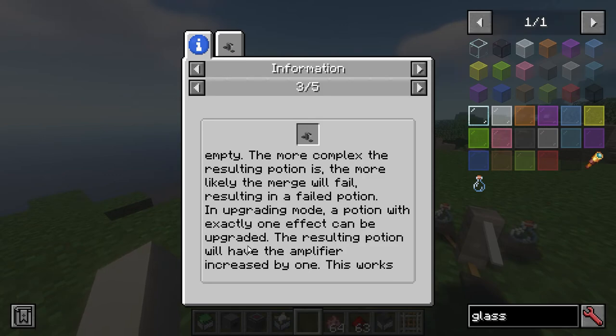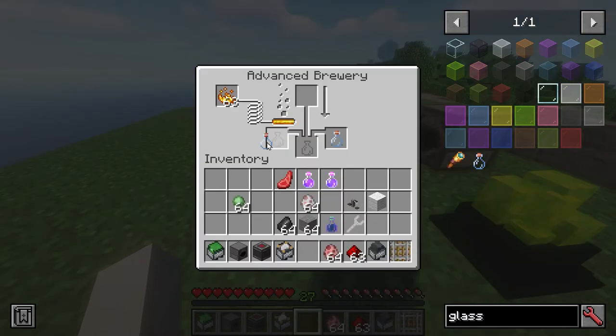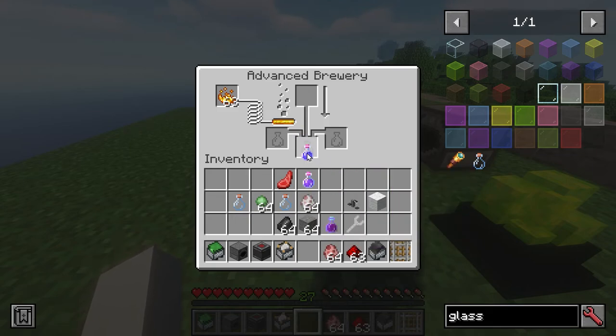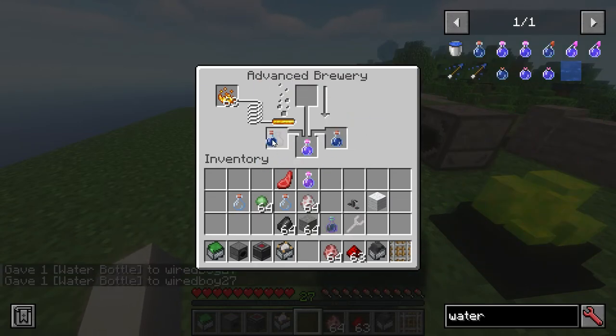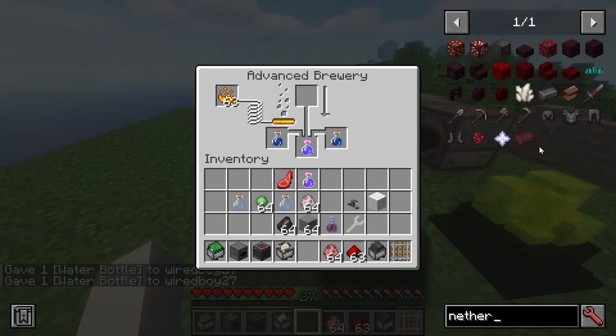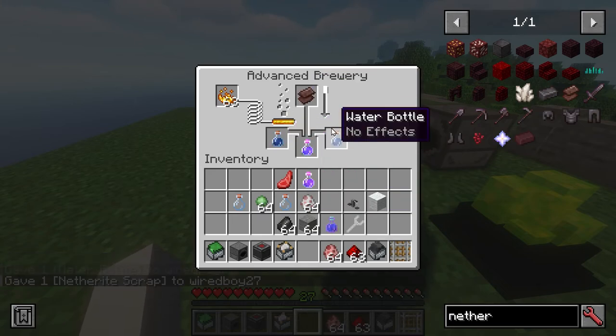In upgrading mode, a potion with exactly one effect can be upgraded — the resulting potion has the amplifier increased by one, and this works up to amplifier three. The potion goes in the center slot and a popped chorus fruit goes in the ingredient slot. In cloning mode, you can duplicate a potion — place the potion in the center slot with two water bottles and netherite scrap in the top slot. That's the cloning mode.